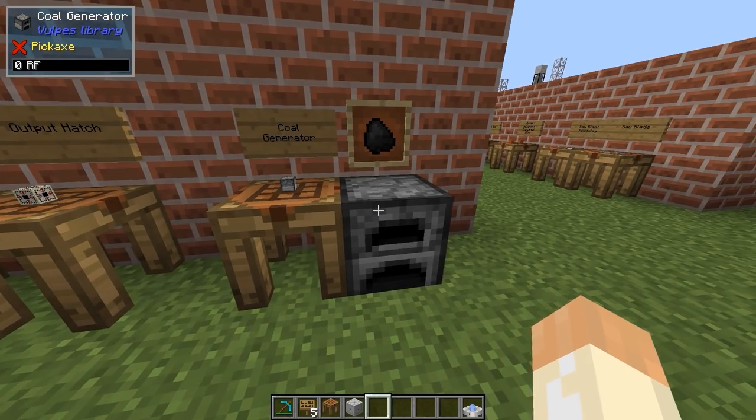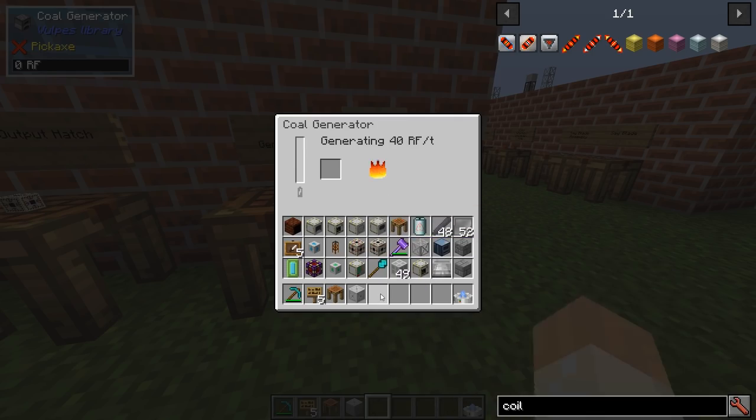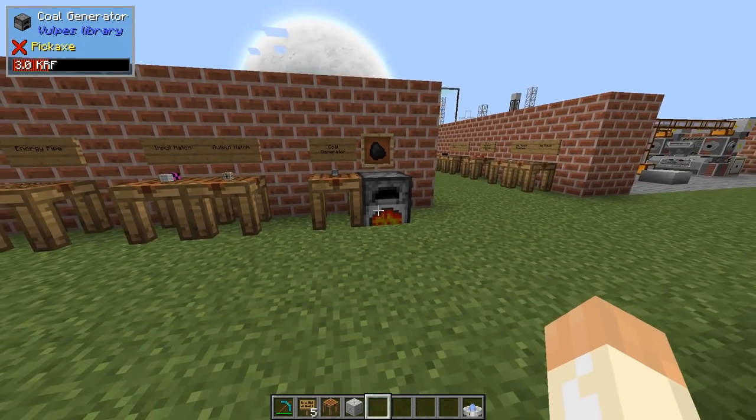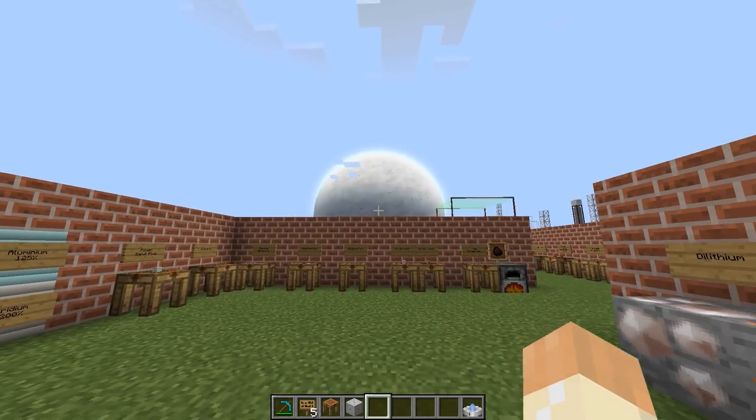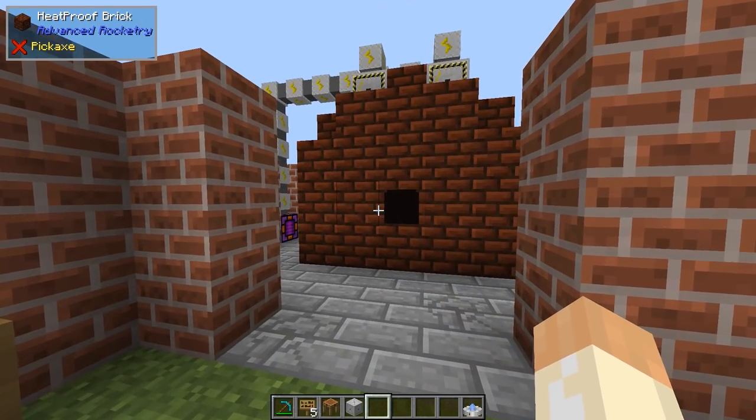Just craft yourself a coal generator and you get 40 RF per tick, so you can use this unless you have other mods. And I can see the moon is coming up here. Alright, so let's take a look at the electric arc furnace.